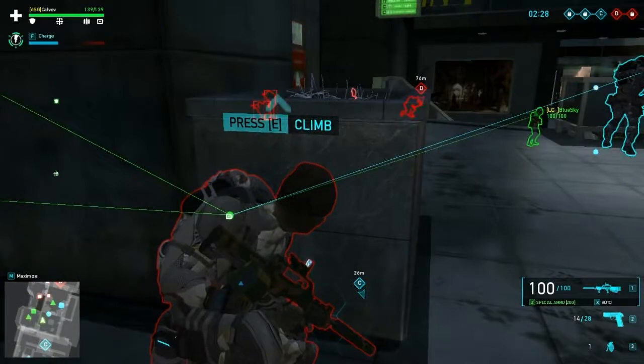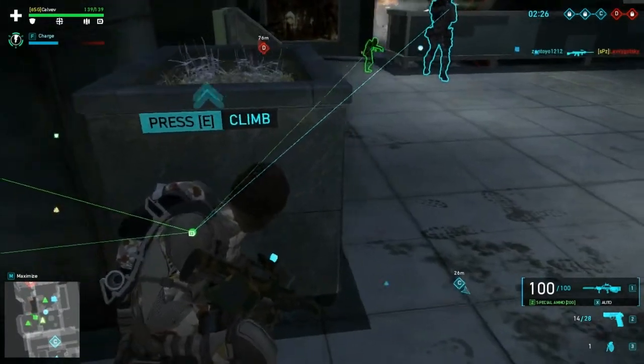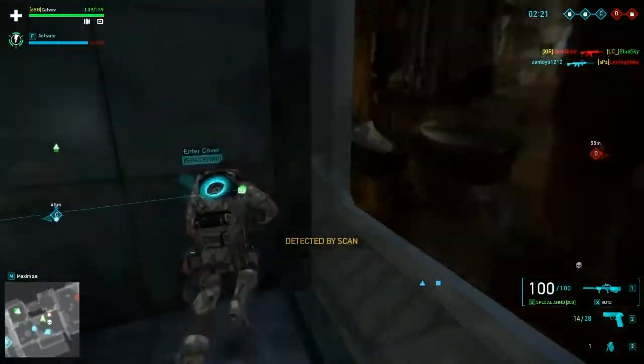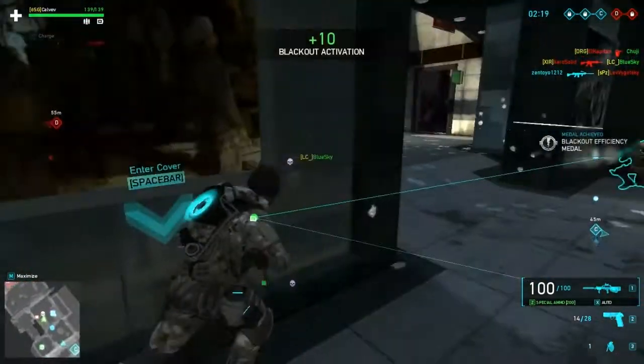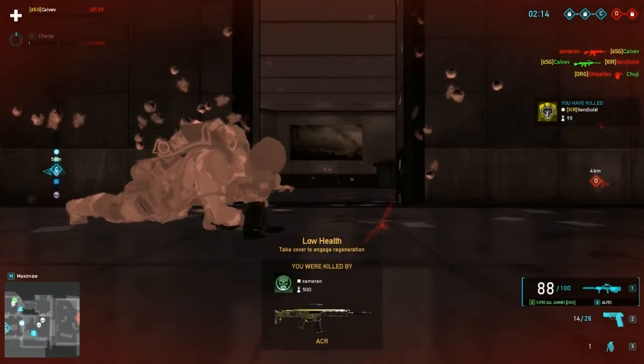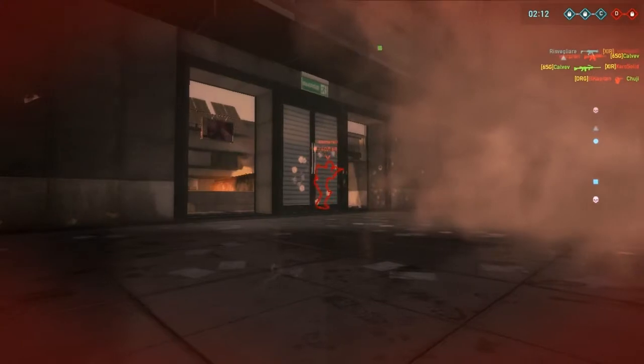One more thing I want to show you is blackout placement. Blackout is a sphere, so it can affect enemies as long as they are within that sphere — it can affect enemies above, below, or beside you. As you can see, I managed to blackout two enemies just by activating it behind a wall.